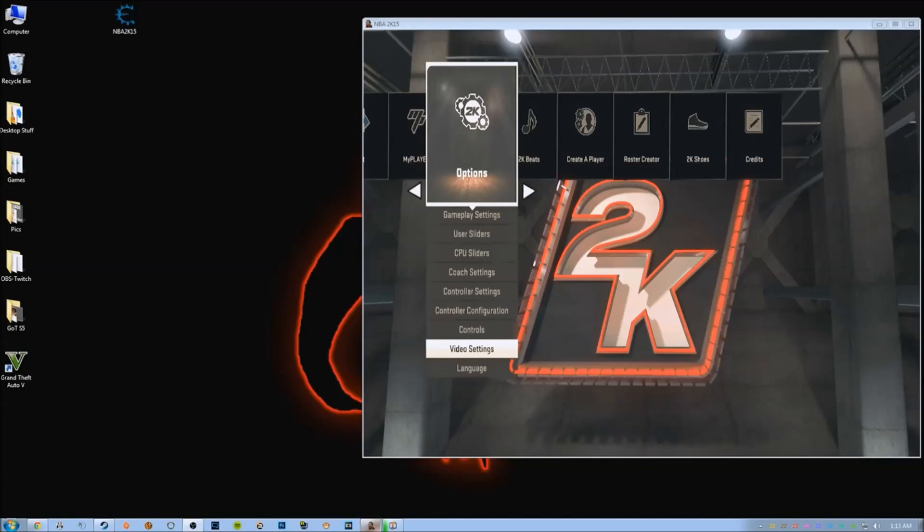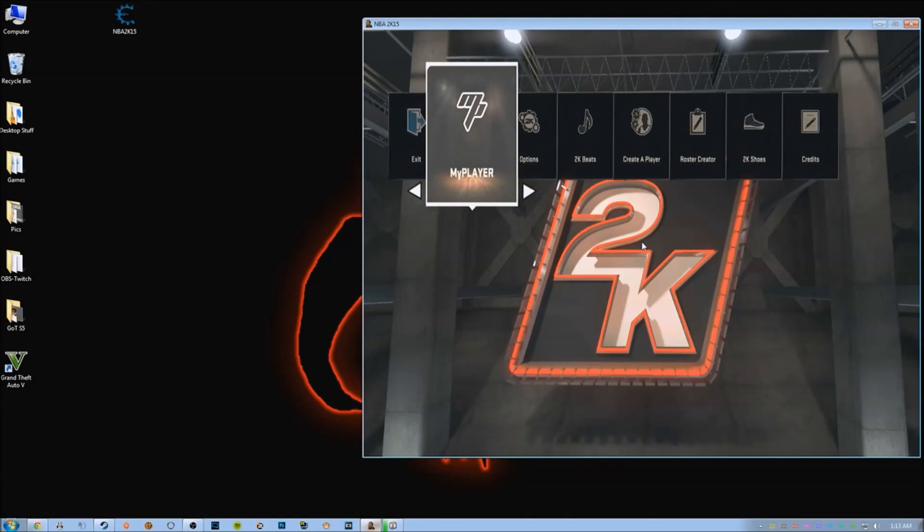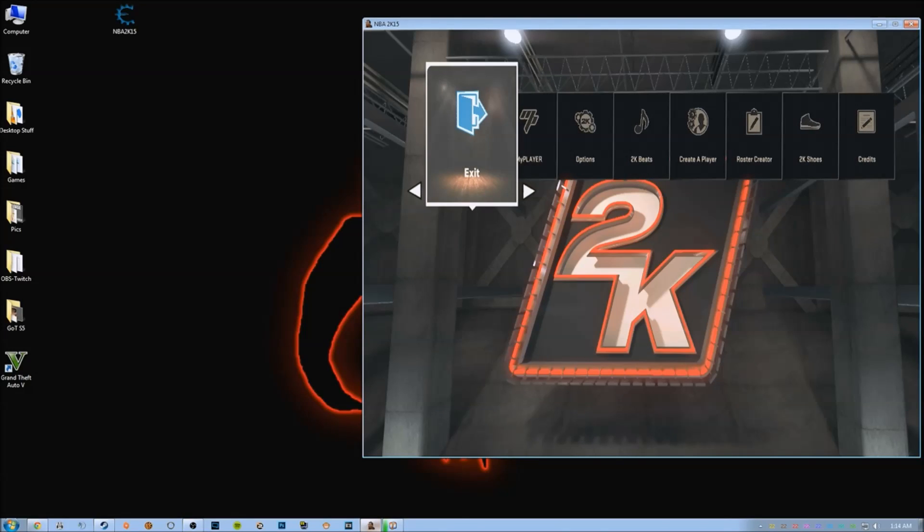Hey everyone, this is Landreau from the NLSC forums. I'm going to show you how to use the cheat engine table to get your player to 99 overall and all that fancy jazz. I don't know how to do the minutes yet. I've been asking on the cheat engine forums how to find the address for that, but no one has come back to me yet.